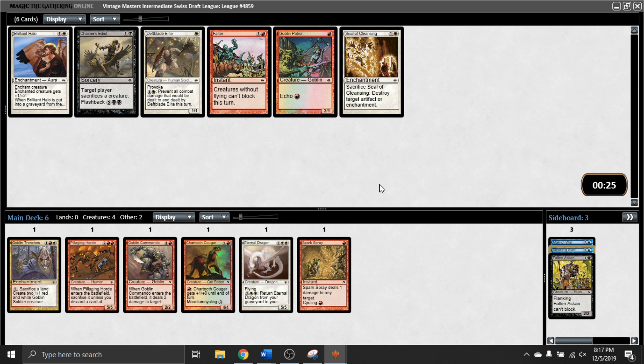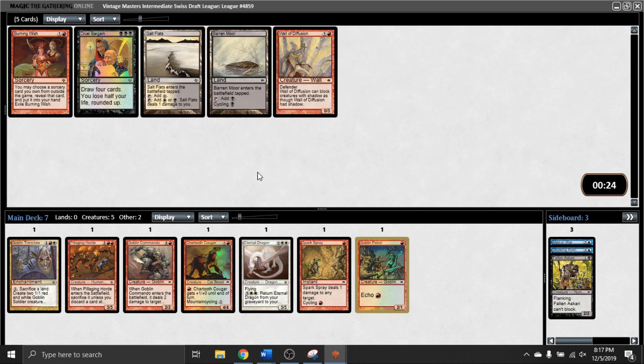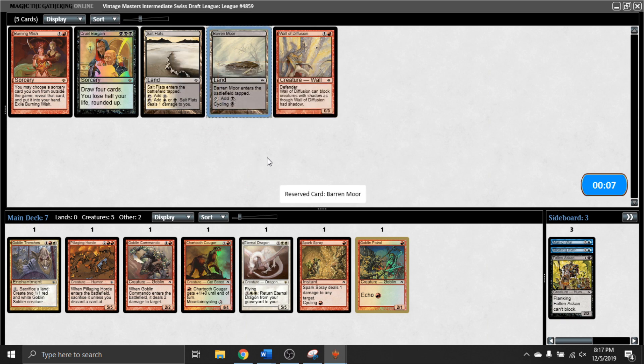Now we're seeing Chainer's Edict as what I think is probably the best card in the pack. Could take Goblin Patrol, could take the Deathblade Elite, could take a Falter as well. The last deck I had Falter in did not impress me at all. I think I'm just going to take Goblin Patrol and continue taking fine medium red cards. Burning Wish now - probably not likely to get anything very good for me. Wall of Diffusion is not a card I want in my deck. Cruel Bargain's pretty good. I think the Foil is still probably worthless. In that case we're taking land.